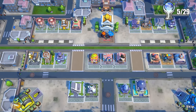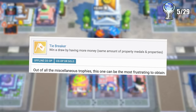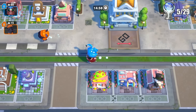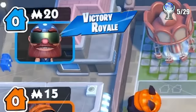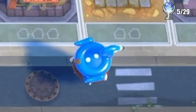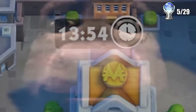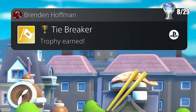I decided to see if I could cheese three trophies at once. The hardest trophy in Monopoly Madness is called Tiebreaker — you and an opponent must have the exact same number of properties, but you have more money and win. An easy cheese is to plug in a second controller and not buy anything with either player. I also set a custom hat for a trophy from winning with a custom hat, and made the match last 15 minutes. At the conclusion I received three trophies at once.